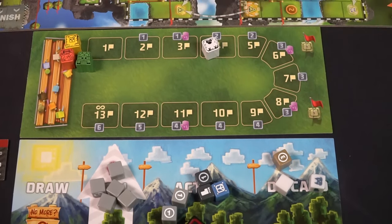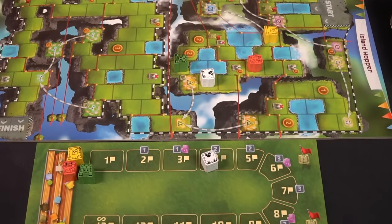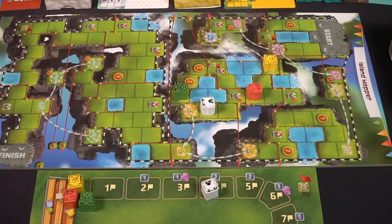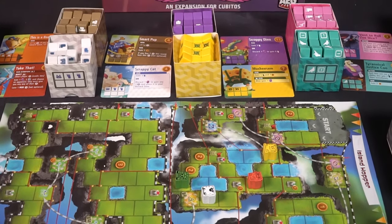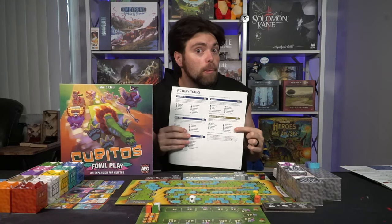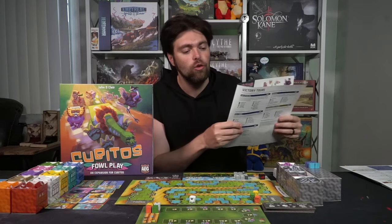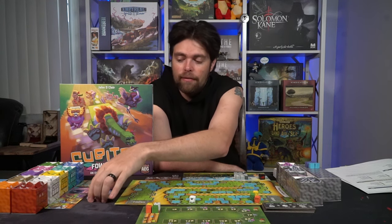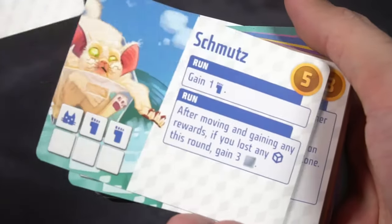In order to move, you need the dice, and the dice all have reflective abilities and combinations based on the dice you choose. The new expansion has a number of different various options you can choose to play with. You don't have to play with specific groups of dice — you can make up your own if you'd like. Each die has some unique, really cool abilities, and there are a ton of new cards. There's the green and pink dice sets you can now include.